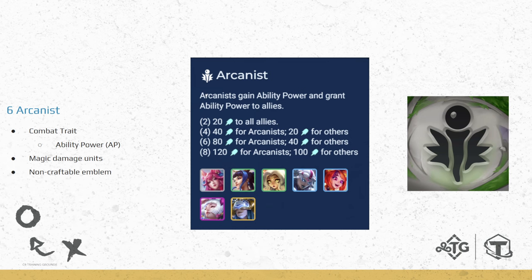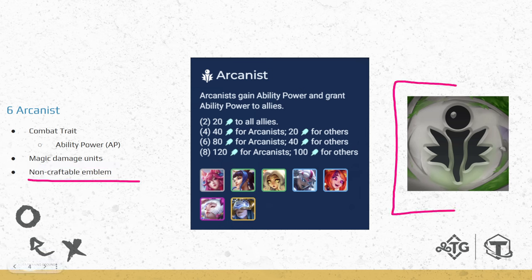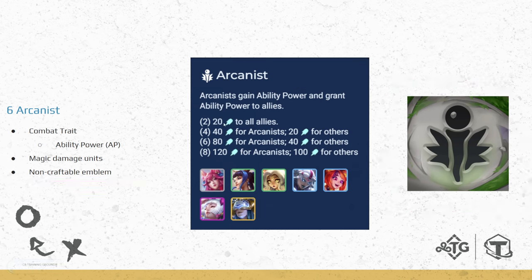The first comp is Vertical Arcanist. This trait has been around for a while — it basically provides pure AP as the actual trait bonus, giving more AP to individual Arcanists and less to non-Arcanists on your team. Because this is an AP trait, most if not all units are doing magic damage. This is a non-craftable emblem; however, you can still get it from augments like Arcanist Crown or Arcanist Crest, or off a Carousel late game. The breakpoints are 2, 4, 6, 8.